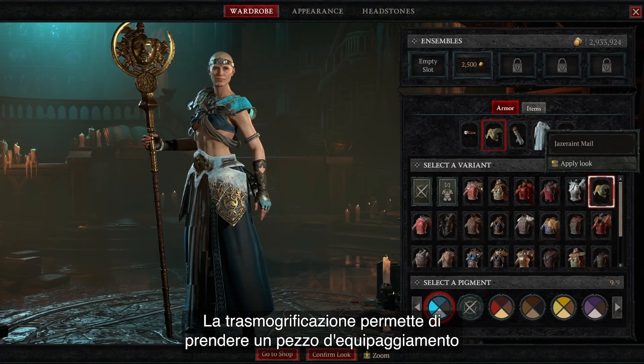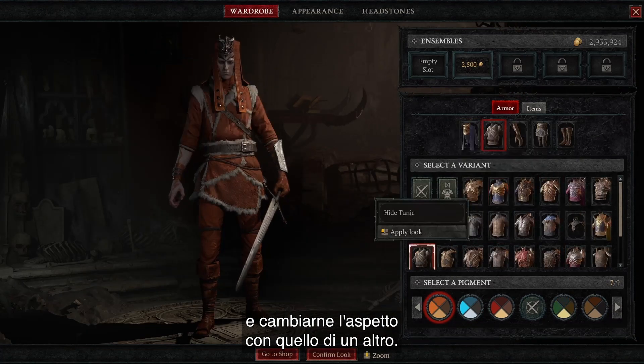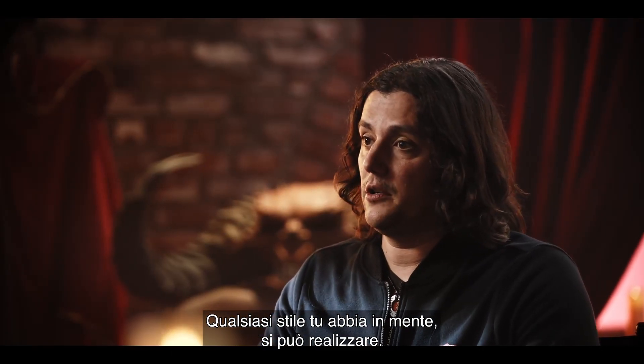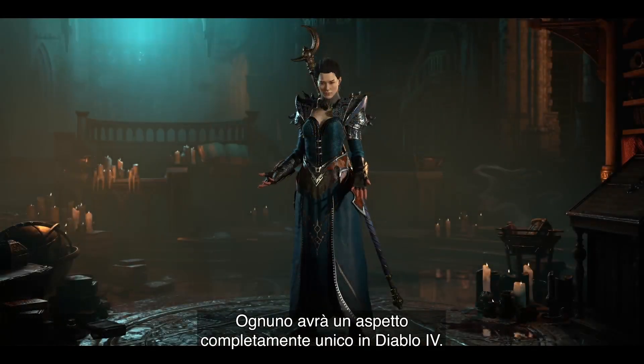Transmog is the idea that you can take a piece of gear and change the appearance of it to look like a different piece of gear. As far as aesthetics, the sky's the limit. However you can think of making your character, you can make it that way. Everybody's going to look completely different in Diablo 4.